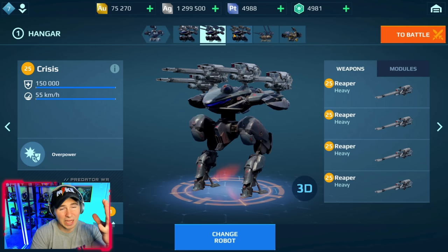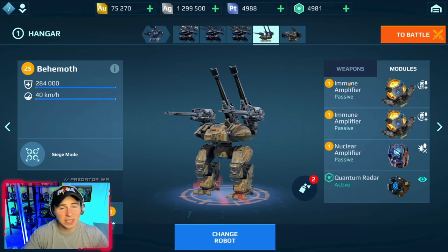The Crisis has four heavy weapons and low durability — that's its one weakness. But it has constant stealth, and when you use the Overpower ability you get a 50% damage boost and a shield breaker. With four heavies, that 50% boost is like having six heavy weapon slots.